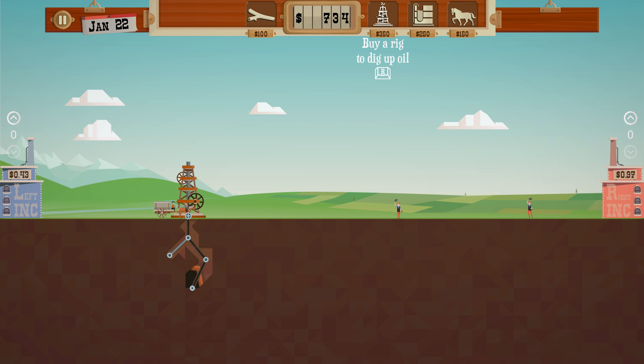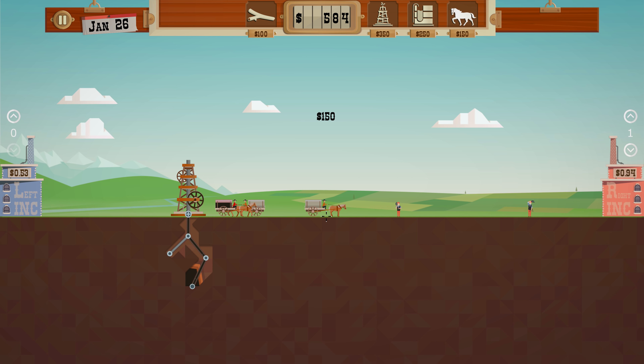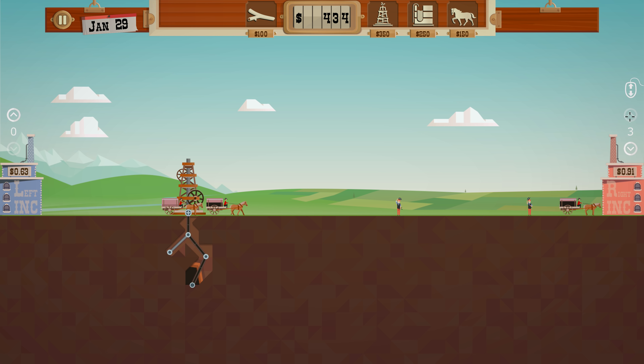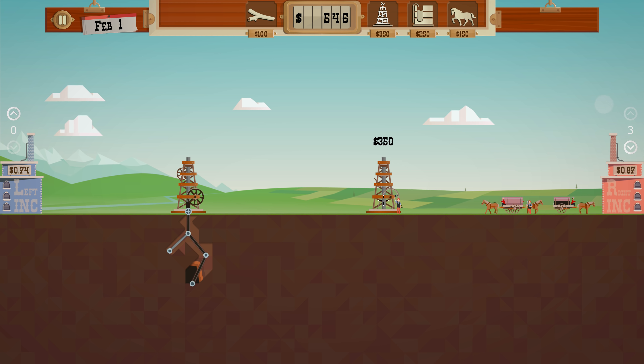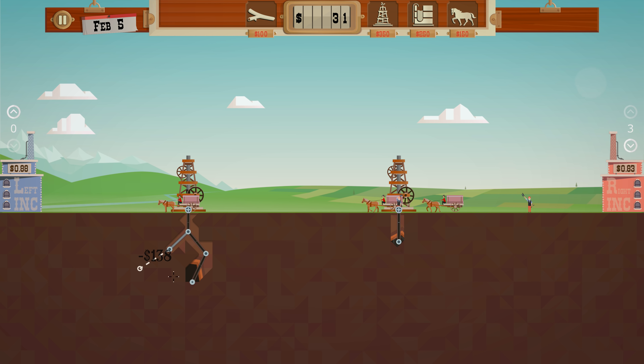That's good. How much money do we have? 734. Let's sell to this guy — decent price. Let's get a few wagons going, get the oil flowing. You can use the mouse wheel after clicking the buyer to allocate everyone. I think we'll go for another rig and start branching off here, searching for more oil.